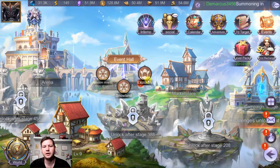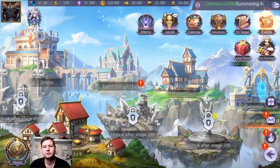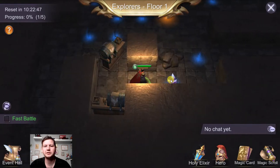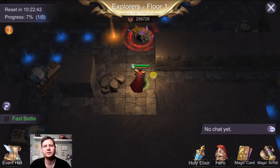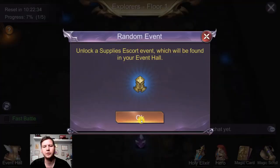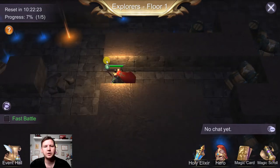The next sub-area in the event hall is Explorers. I got a magic card right away. It's pretty much the same as Snow Land — you walk around and collect things — but with a big difference: you can't see what's in front of you until you walk around a corner, so you don't really know what's there. You can see your progress, and this area has 5 levels instead of 3 like Snow Land. Otherwise it's exactly the same.